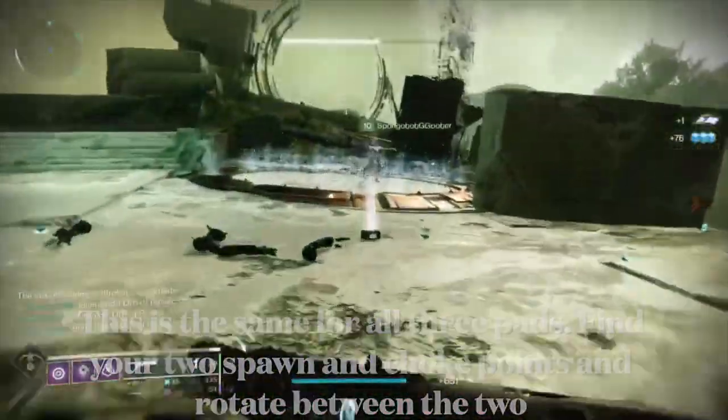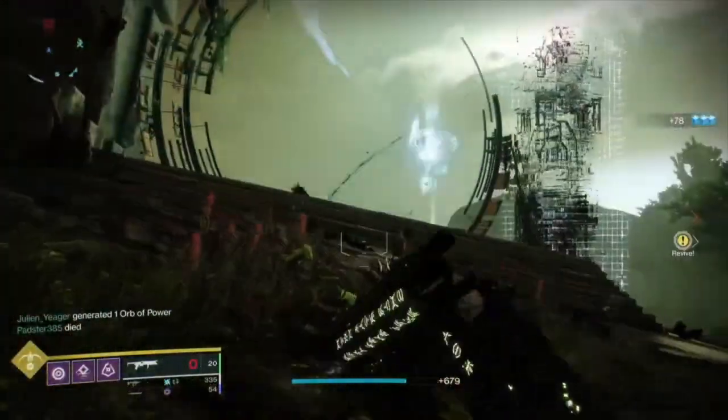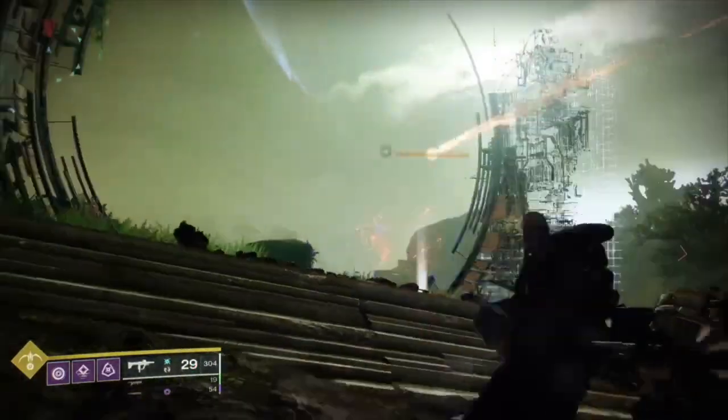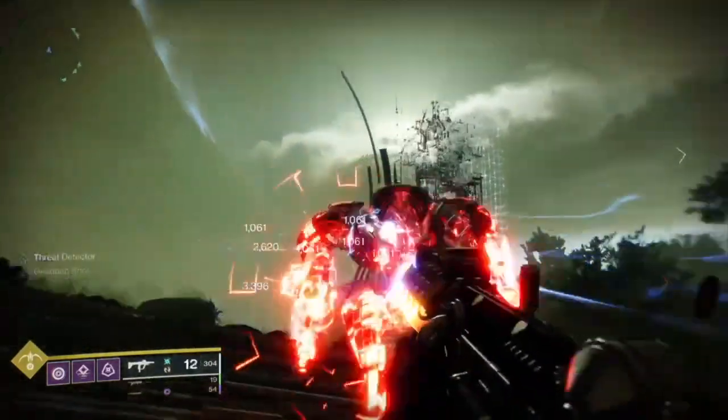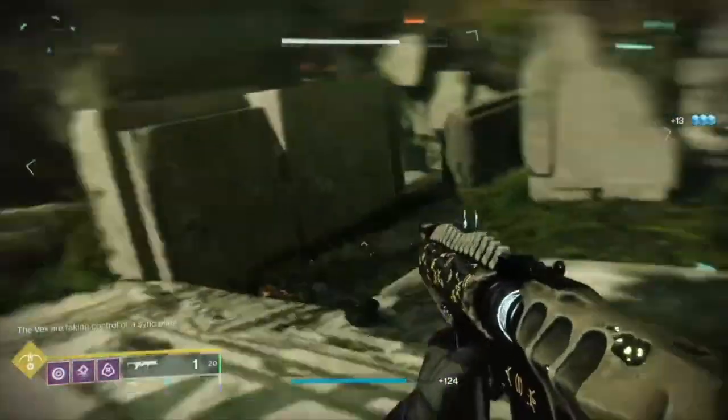Sponge is running the Succession here, so he can shoot from range at the cyclops as well as minotaurs and ads as they spawn — especially the snipers and the cyclopses. Take note that Succession works very well for the guardians on the pads to help with ad control.